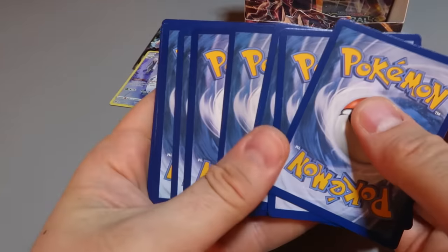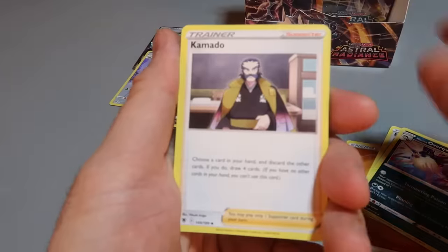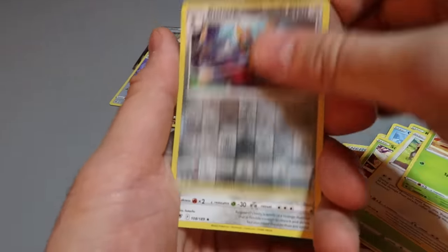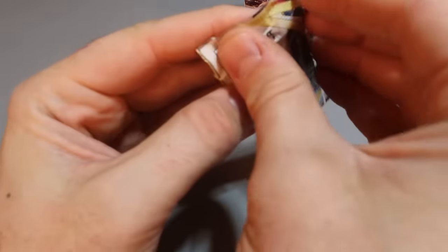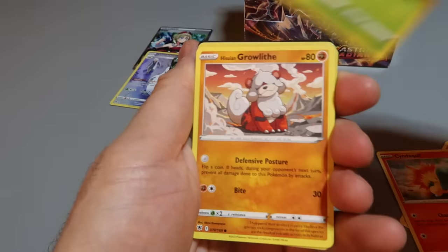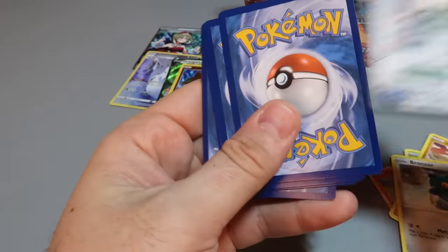Oh nice, I already have that one — sweet! Keep on going, four hits, five packs to go. Let's line them up this way for good luck — back-to-back, let's go. Nope, not this time. Reverse hollow — we'll take it.